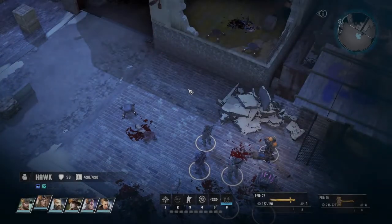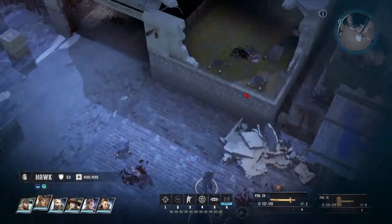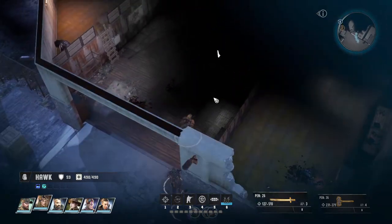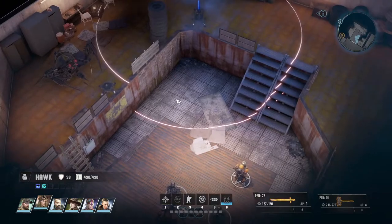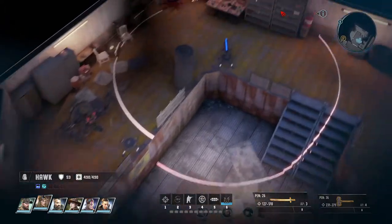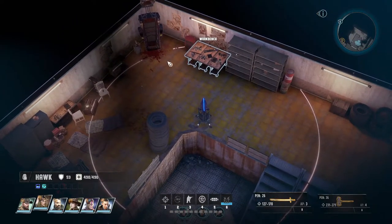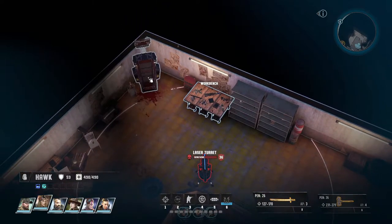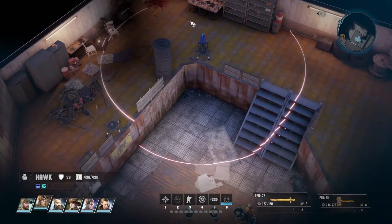Welcome back to Wasteland 3. In the last episode we had a big fight with a bunch of people up here, Steel Trap being one of them. And now — oh crap, there's a laser turret. Is there anything in the laser turret's range that we need to check? Yes, there is.